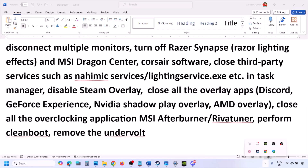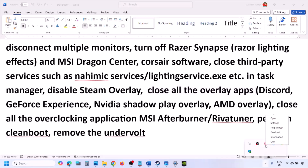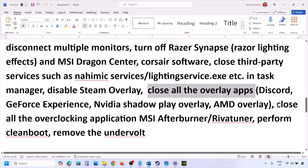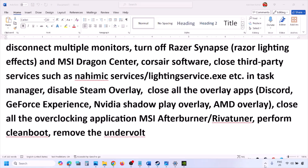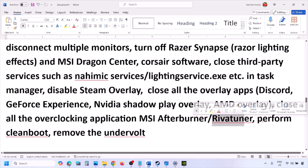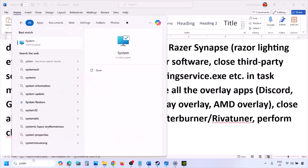Close all overlay applications — Discord, GeForce Experience, or any other overlay app. Also close all overclocking applications such as MSI Afterburner or RivaTuner. Then perform a clean boot: type 'System Configuration' in the Windows search box, click on System Configuration, and go to the Services tab.